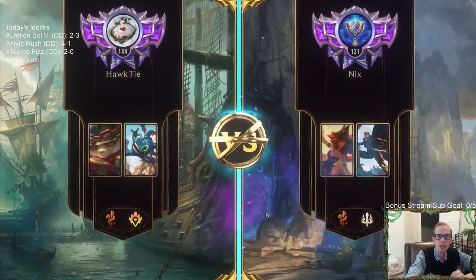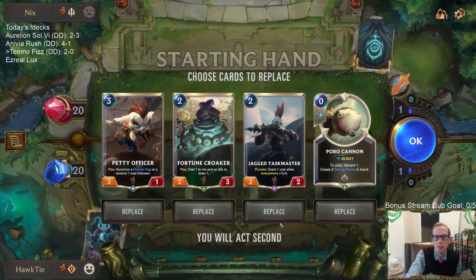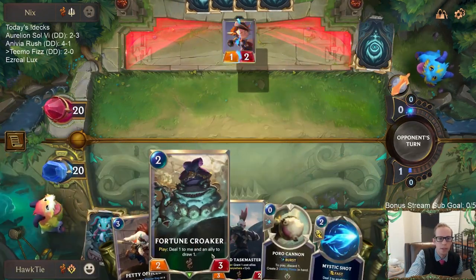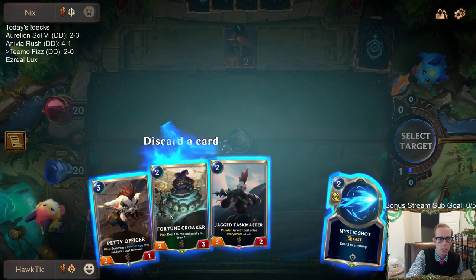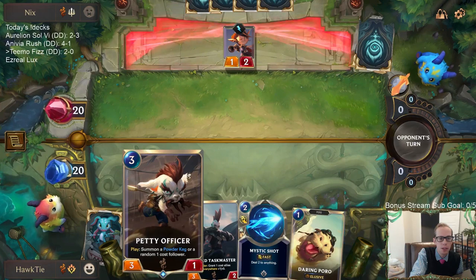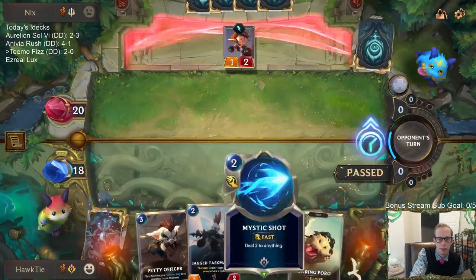We're playing against Scouts. They're really fast but don't have too much removal — if we can be fast as well, I'll take this hand. Get our Daring Poros to go with the Jagged Taskmaster — turn one Daring Poro, turn two Jagged Taskmaster. These cards are fine but I can also ditch one. I think I want to keep Mystic Shot. Fortune Croaker — Petty Officer doesn't block against Misfortune, so that's a little bit of a problem.